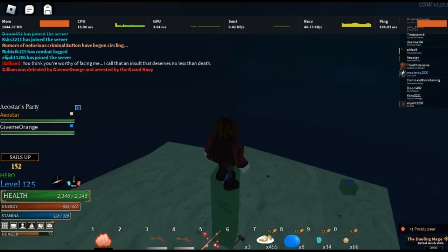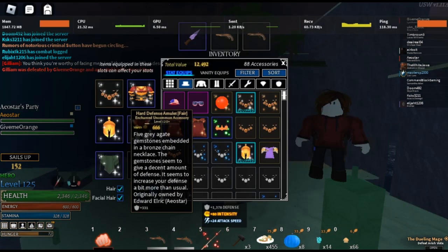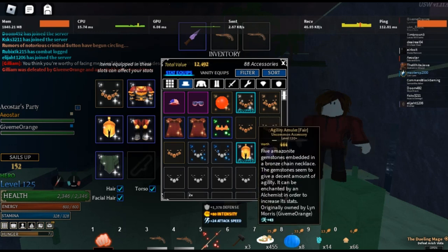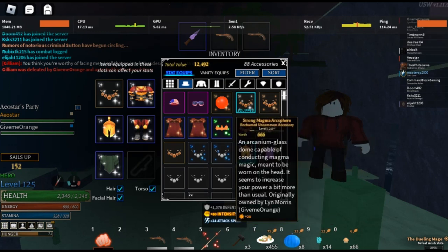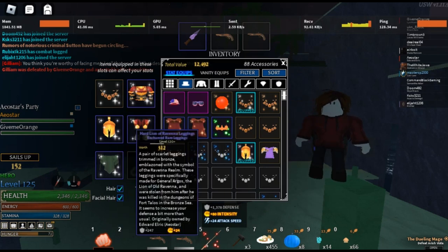Obviously, you're gonna die less if you have more HP. Right now I have a full heart enchant — I know it's a little bit weird on my screen, all the textures didn't load, so all my amulets look like power amulets. But I have heart enchant on everything here.